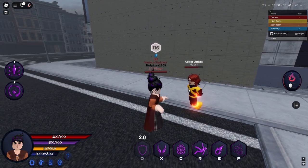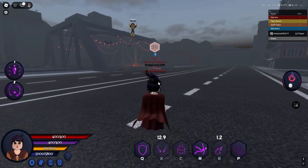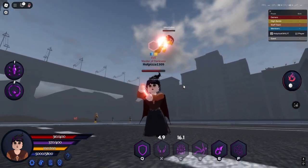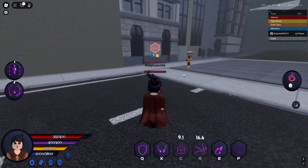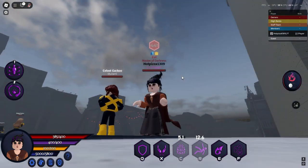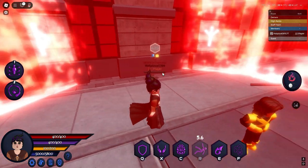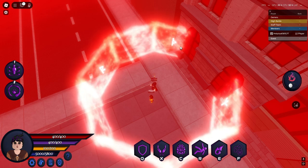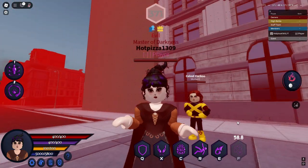Next we got E which is her bolt — it's red voltage. Next we got C which is mind control. Next we got R which is telekinetic slam — it slams to the ground doing damage. The last ability we got is F which is her runes. In a given space, only the witch that casts the runes can use her magic. It's the same as Agatha's runes but it feels a little bigger and it's red particles — makes the target not be able to use their powers.